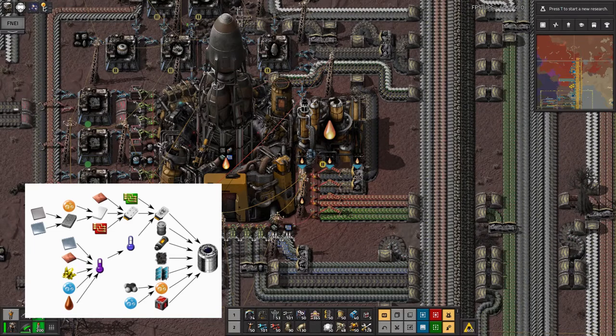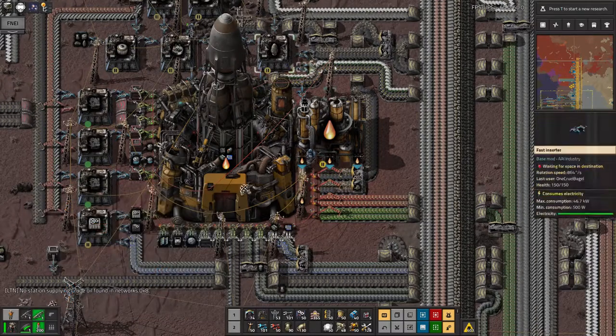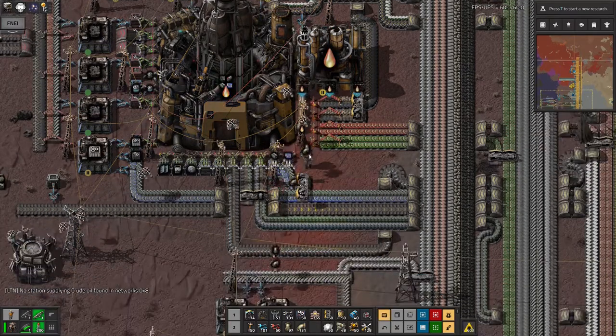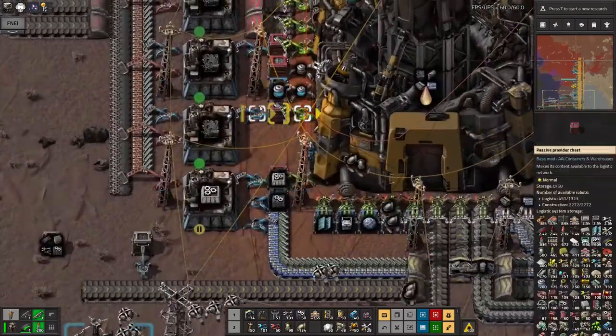Looking at this diagram, we've got so many different inputs: glass, iron, copper, sulfur, cosmic water made of water and lube, heavy oil, conventional copper, two types of circuits, petroleum gas, and some other miscellaneous bits. So I've been building up lots of different things around the edge of my rocket facility and cargo rocket silo to bring in all the different things I'm going to need.